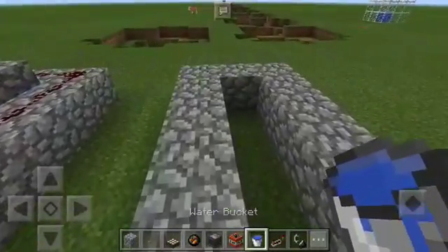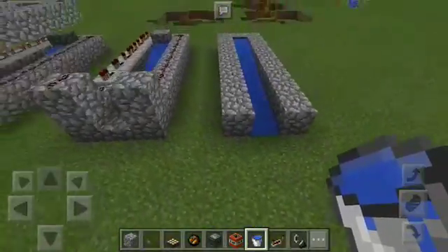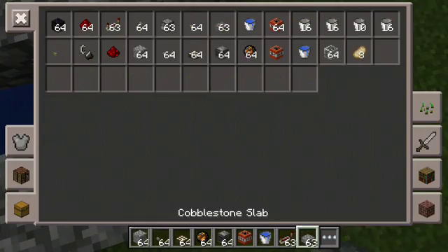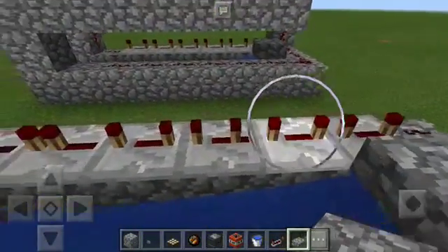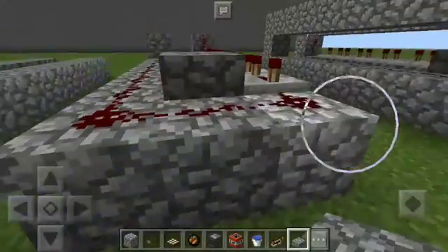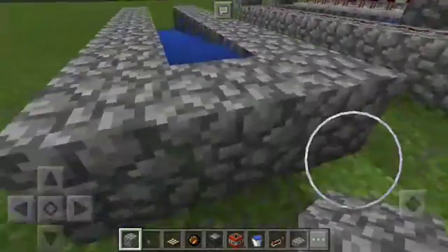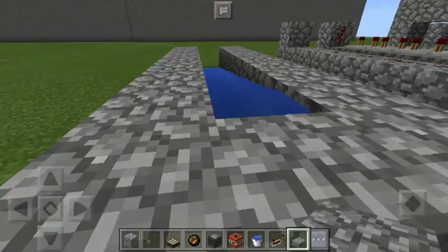Okay, water — grab a water bucket. Another way to measure how long the cannon is: if water flows in here, tap it off to the edge right there. All you need is cobblestone slabs, some repeaters — one, two, three, four, five, six repeaters — a bit of redstone, and a button. A button mostly works best.